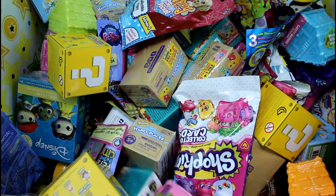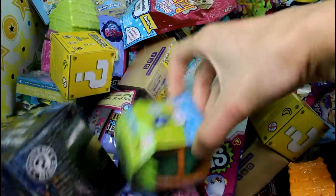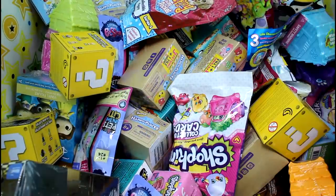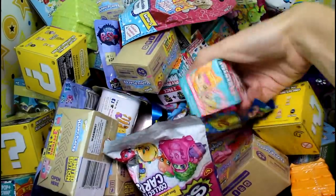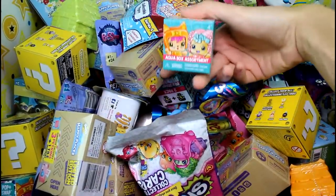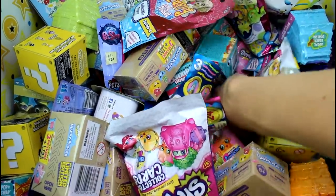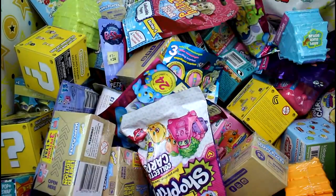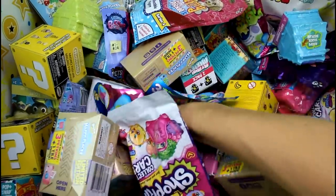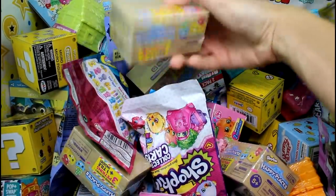Alright, let's see. This corner was pretty good to us. Oh, we have a Jungle in My Pocket — love those, they're so cool. Let's go back to this area. Oh, the My Mini Mixie Q in the Aqua Box. And what's this? Oh, Shopkins Season Four collector cards. And then we just need one more — oh, Shopkins Happy Places! Awesome.